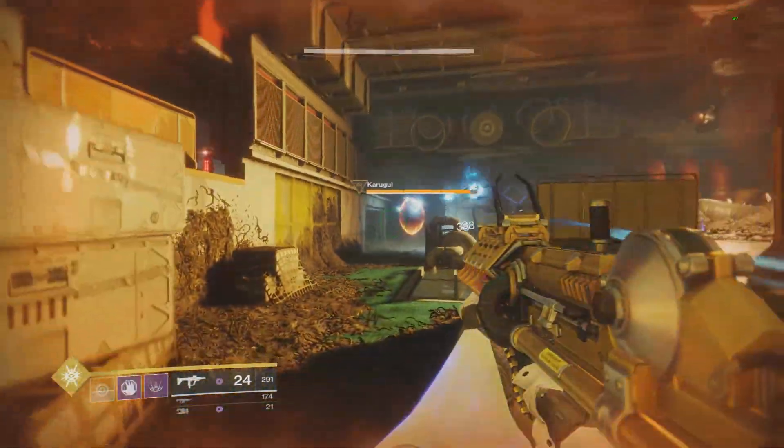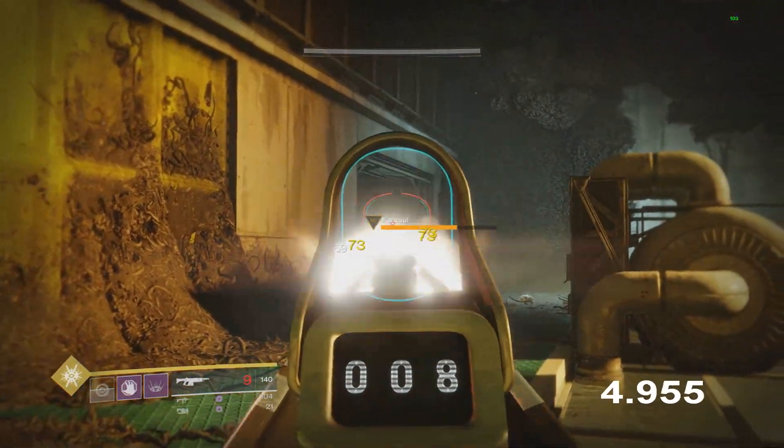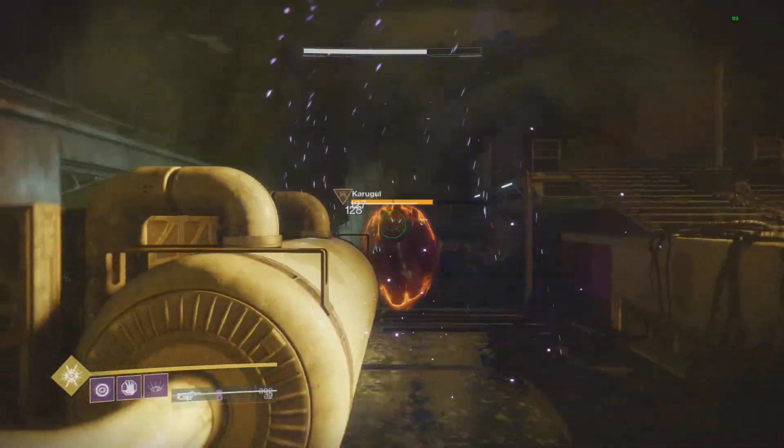Now I'm going to take a look at how long that perk actually lasts. As you see here, once I break the shield I start the timer and it's roughly 5-ish seconds. I don't really see exactly when it stops but my best guess is 5 seconds on the dot, which would make sense because that's how long the shotgun perk lasts also.